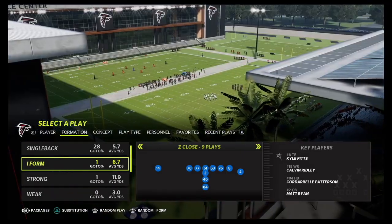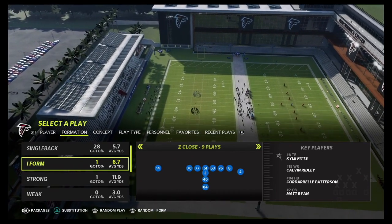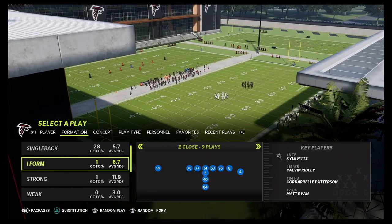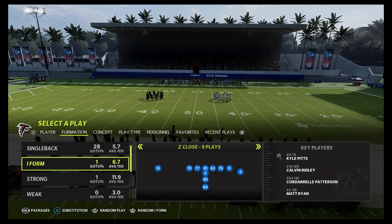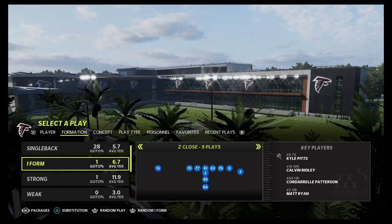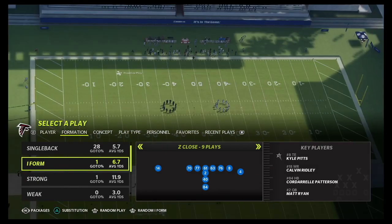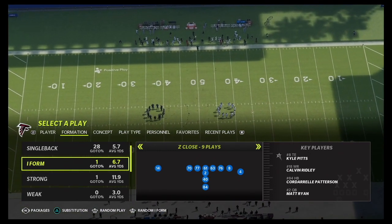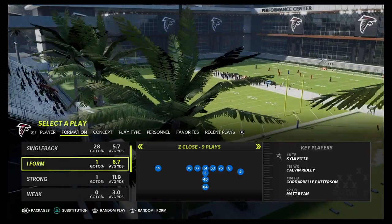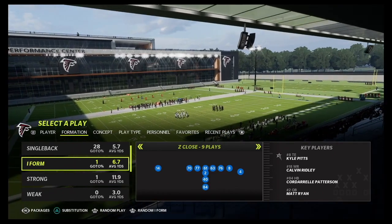If you're loving my content, smash that like button, subscribe, and comment down below. I have three e-books available for Madden 22 — two offensive e-books and a great defensive e-book, all full-length deep discussions on the best concepts. I also have coaching sessions: 30-minute, 60-minute, and package deal sessions. Follow me at TDavisBrand on Instagram, Twitter, and TikTok. Let's get into it — breaking down the best plays of the Falcons playbook. We'll keep it balanced with good runs and good passes.